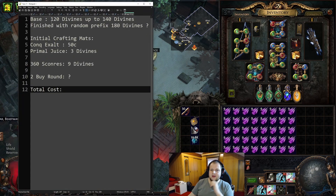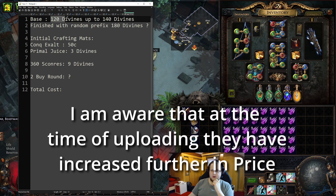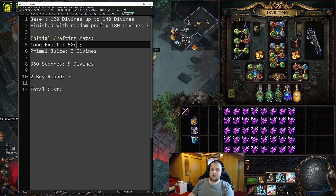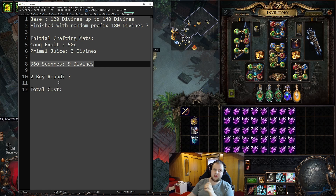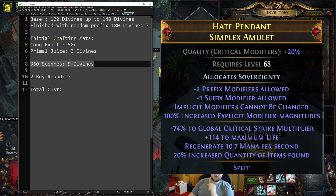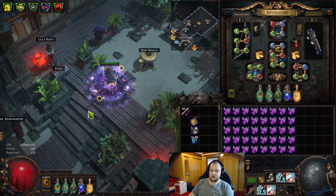I bought my base for 120 divines, but most of them are about 140 divines right now. We need an item level 85 or 86 simplex amulet. We're buying an aancestral exalted orb for 50 chaos. We're gonna be needing a lot of primal juice and a lot of essence of scorns. The finished product should be quantity, crit multi, and any decent prefix.